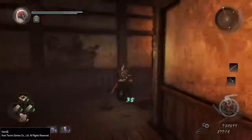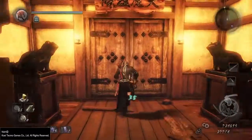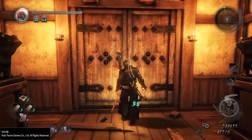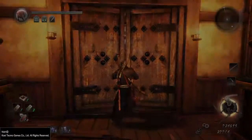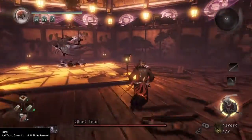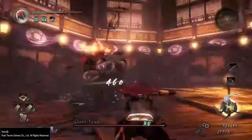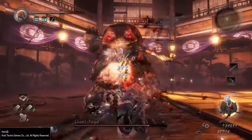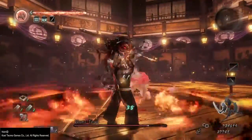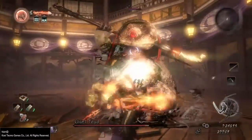Hey, what's going on guys, and thank you for joining us for another Neo boss guide video. Today we're going to be doing a speed kill guide, but also more in-depth, for the Giant Toad on the Iga Escape mission. This is actually my second attempt and I pretty much just demolish this boss. As always, I've been using the ball and chain weapon with the fire buff and also the ninjutsu talent skill tree for the power pill.